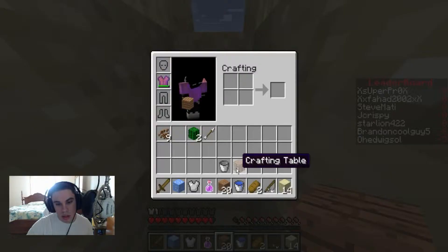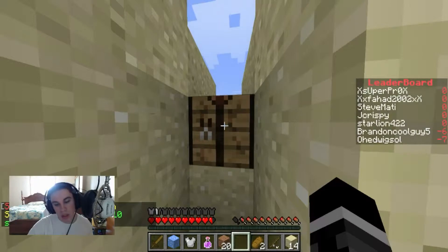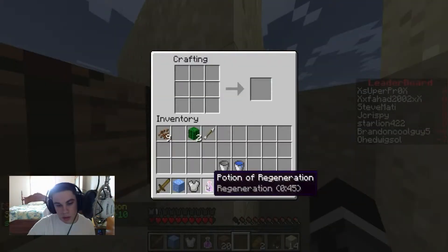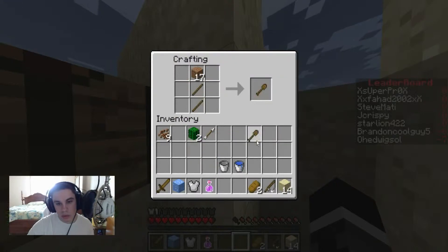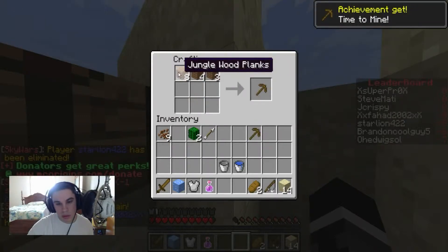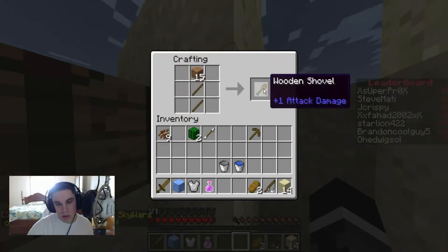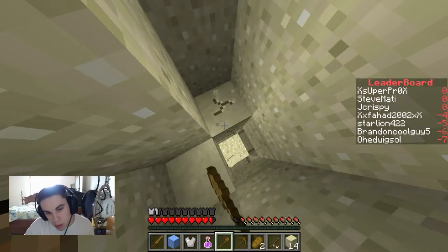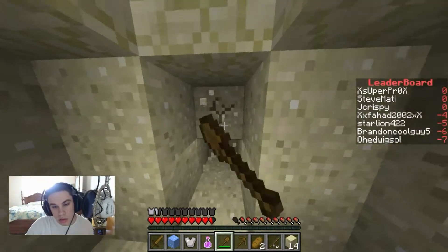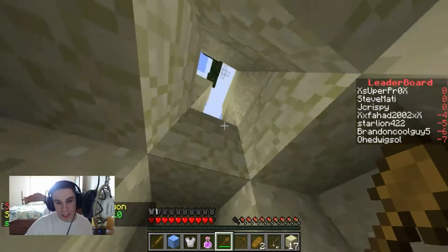We can make a shovel first, let's do that. The crafting table is laggy, it's not opening. Oh there it is — let's make some sticks, make a shovel, and a pickaxe. The server is so laggy. Alright, so we have our shovel and we have a pickaxe. We gotta be careful not to dig too far and get killed. So here's our stone, we're getting somewhere. Oh my god, what the heck — this server!